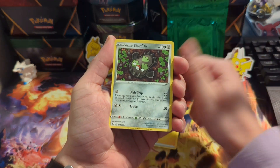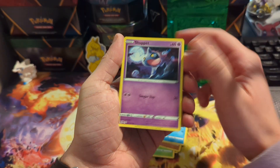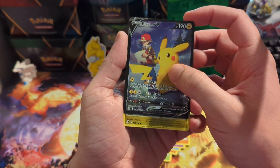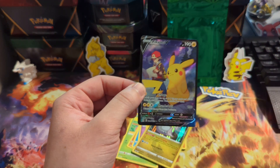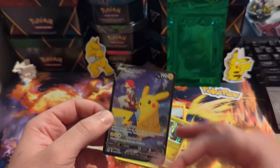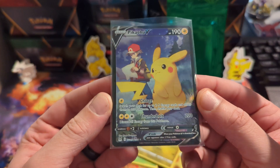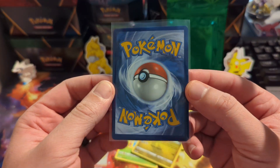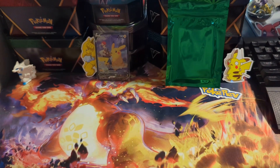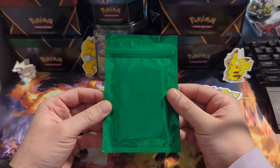Come on — Stunfisk, box of disaster just like this video, Rockruff, Seel, Shuppet, much okay — wait, to redeem yourself: Pikachu, and a holo! All right, just when you say something is when they're like, oh let me show you something real quick. One of the better trainer galleries — I told you Lost Origin hits with the trainer gallery. We did get a hit!